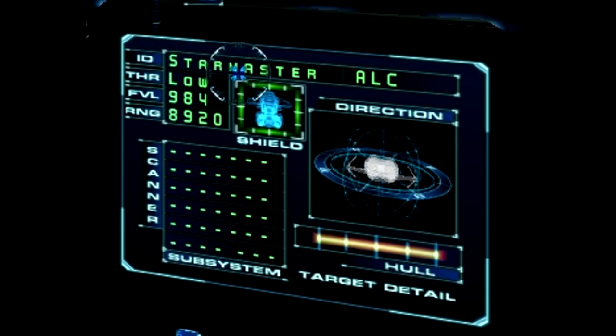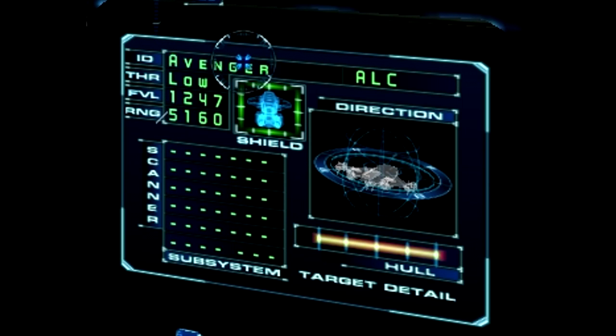Moving on to the right, we have the target information display, which basically shows the name of the current target, the threat level — which currently is low because they're not enemies — their current forward velocity so you know how fast they're going, their range so you know how far away they are, and their little shield and ship display with their hull. You can see a visual indicator of their direction, which is very nice. If you have a cargo scanner, you can check out their subsystems as well, and see their percentages of health.